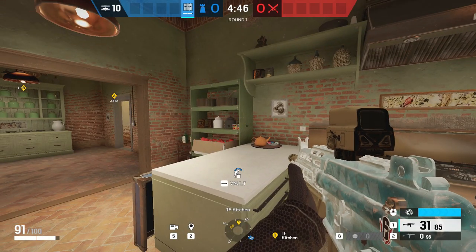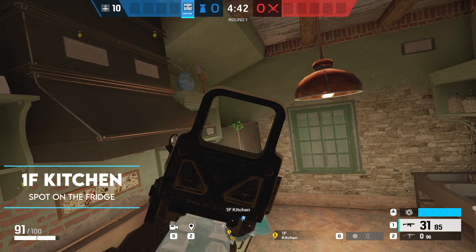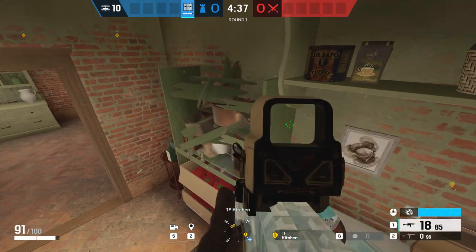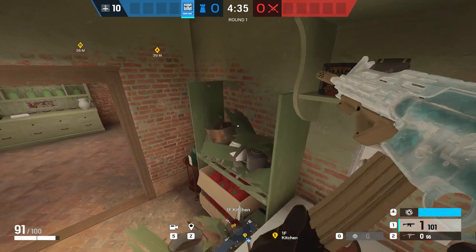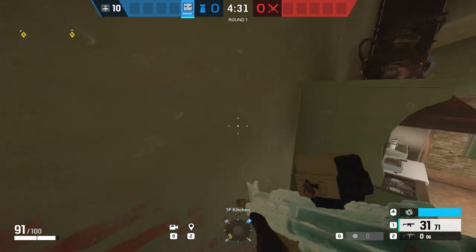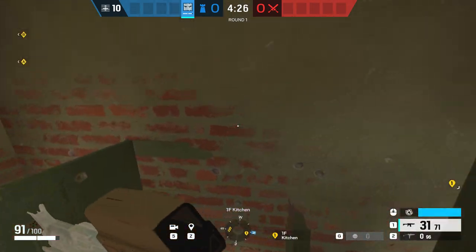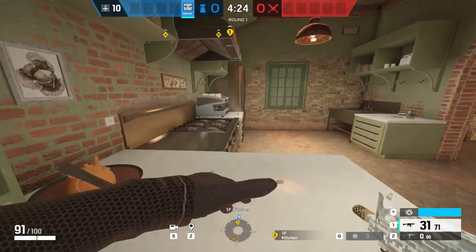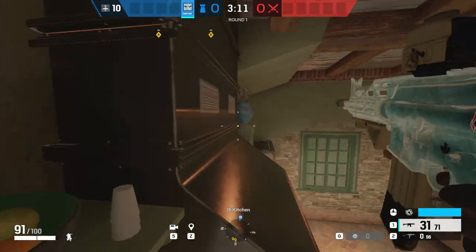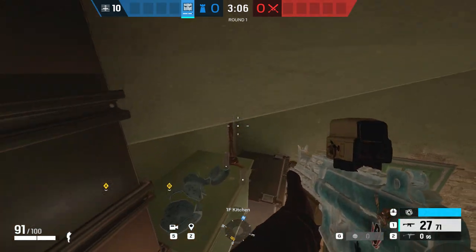Moving on over to Villa for the next hiding spots, and the first one is located inside the kitchen on the first floor. This is such a good spot, but it is quite difficult to get into. By breaking the top two shelves on the unit and running up on top of it, you can turn around and run towards the extractor fan and get a vault on top. Once you're up here, you can walk across the top of the shelf, taking it very slowly, and you'll be able to get on top of the fridge in the corner. From here, you can watch the whole site and get some easy picks while they're pushing.